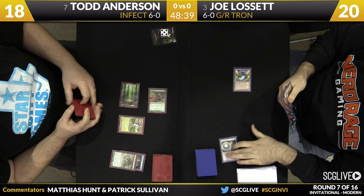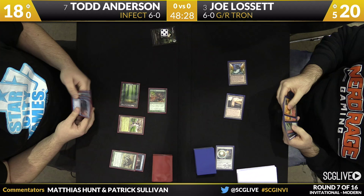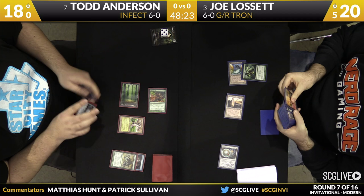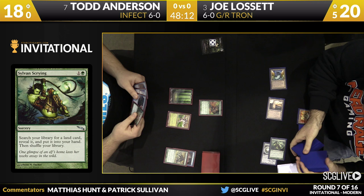Todd is missing blue mana to boot, which kind of puts a stamp on things — things really have to go Joe's way. He cracks Chromatic Sphere for green, so it's Sylvan Scrying to find his third piece of Tron. This is a big statement from Joe — he can't Clasm, it doesn't do anything, so he's just got to assemble Tron and hope that works out for him.